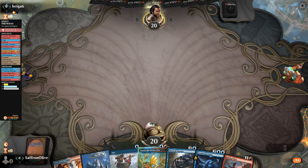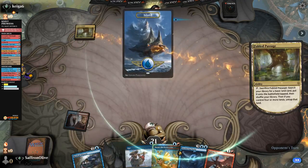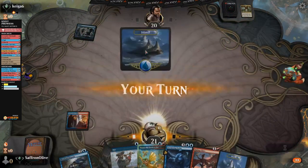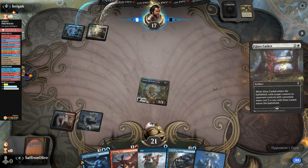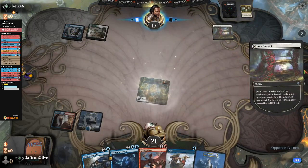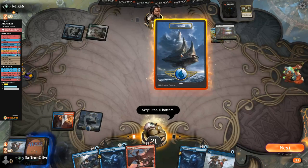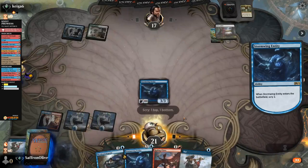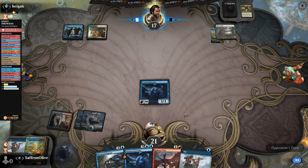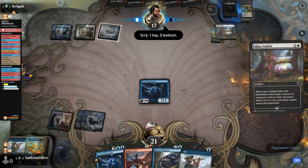This hand's actually pretty decent — we got a Mystical Dispute and a Dorat. Swiftwater Cliffs, go. Opponent plays a Tap Land, cracks it for an Island. We play an Island, play Dorat, hit them. They play Temple Garden, Glass Casket. The answers are stacking up. We opt, keep the Opt, draw the Opt, play Island, play Stormwing Entity. Dorat on top, Mystical Dispute to the bottom. Except Teferi bouncing Stormwing is pretty obnoxious if our opponent has it. Tap Land — well, I guess it's not Teferi.